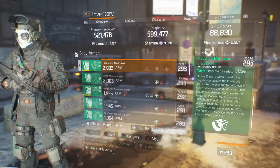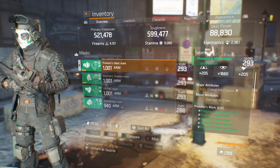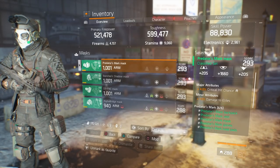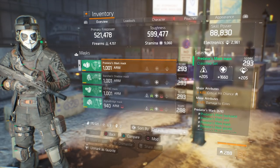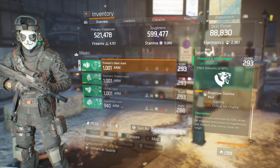For the mask, it's rolled stamina. The major attribute is 4% critical hit chance — I'm going to stack critical hit chance throughout this build because I want to hit those critical hit damage shots more often in those 10 bullets so that my bleed is a lot higher. My minor attribute is 12% damage to elites. This isn't the perfect mask — if I had a better mask, I'd probably get some burn resistance on here. For the mods, I'm running stamina mods with 1% critical hit chance.